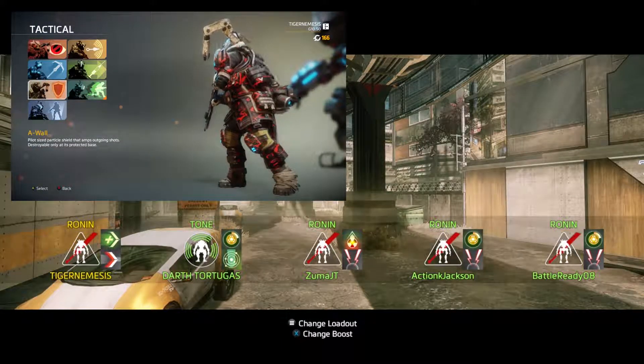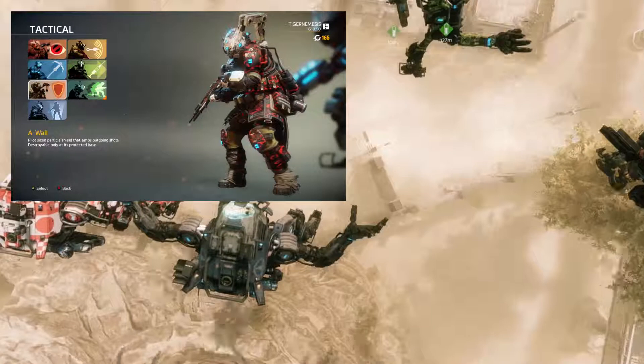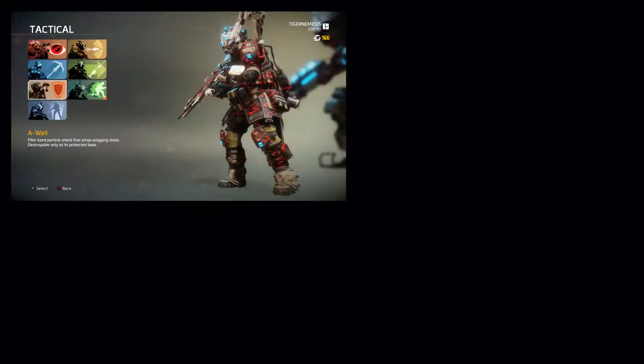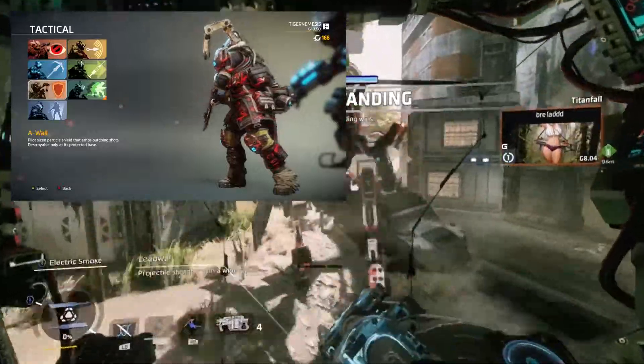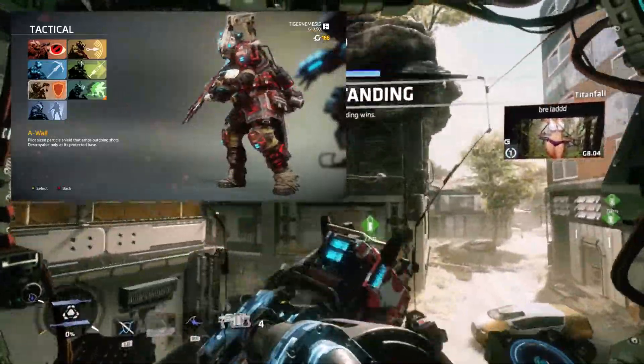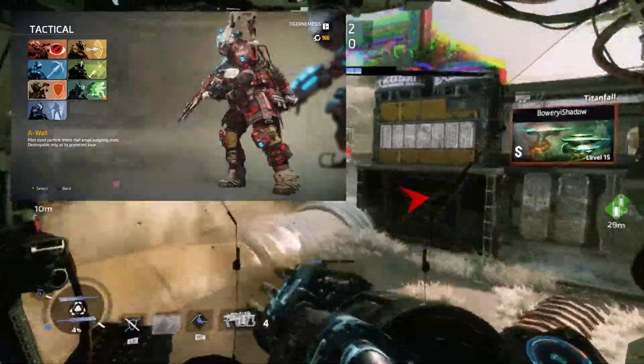AWOL forces you to stand still and attack enemy titans with increased damage. I highly suggest that you never stop moving in LTS as a pilot unless absolutely necessary. Besides, this kit doesn't help you with that enemy pilot or titan behind you while you're too busy paying attention to your forward field of vision.